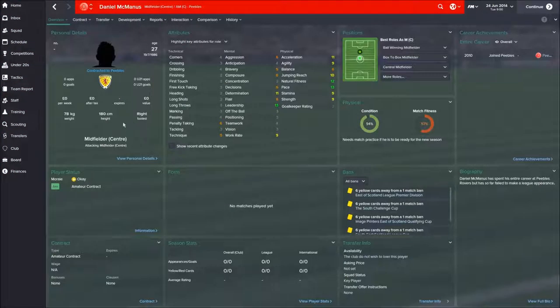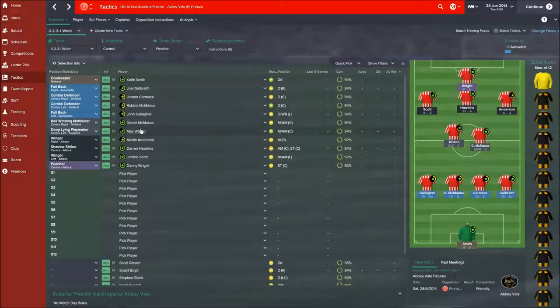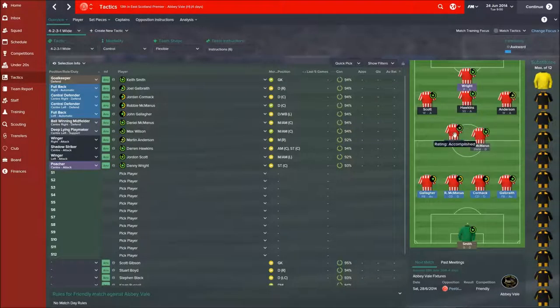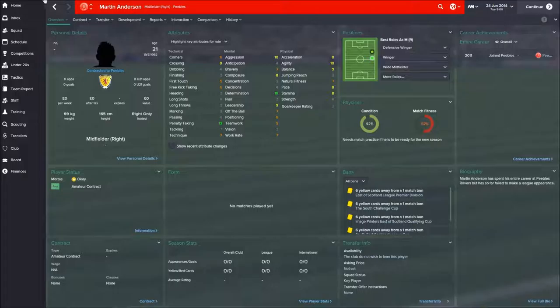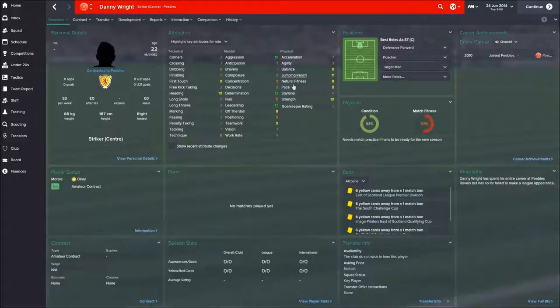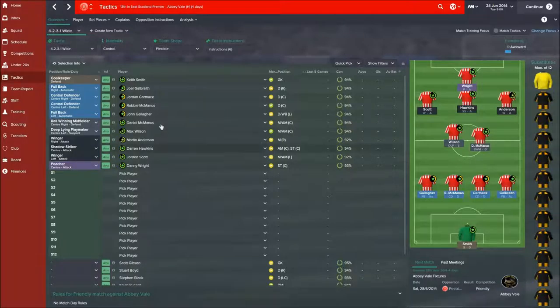We're going with a ball-winning midfielder in Daniel McManus — decent physicals, not too great in other areas, but it's the best on offer. Max Wilson will play in his less favoured position of central mid — natural fitness, work engine, determined and aggressive, decent passing and long shots, so he'll feature as a deep-lying playmaker. These guys will sit a little deeper and allow the front four to go at the other team. Martin Anderson plays in the winger role, with Jordan Scott on the other wing. Our key man Darren Hawkins behind the poacher Danny Wright — I think he'll do a job for us this year.